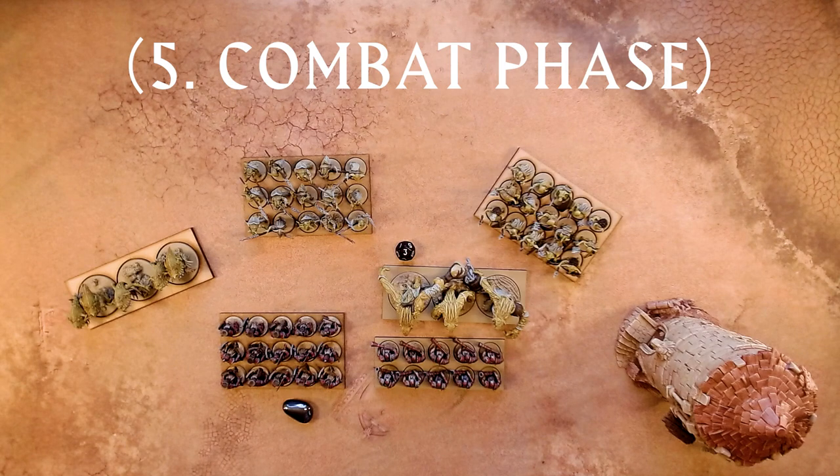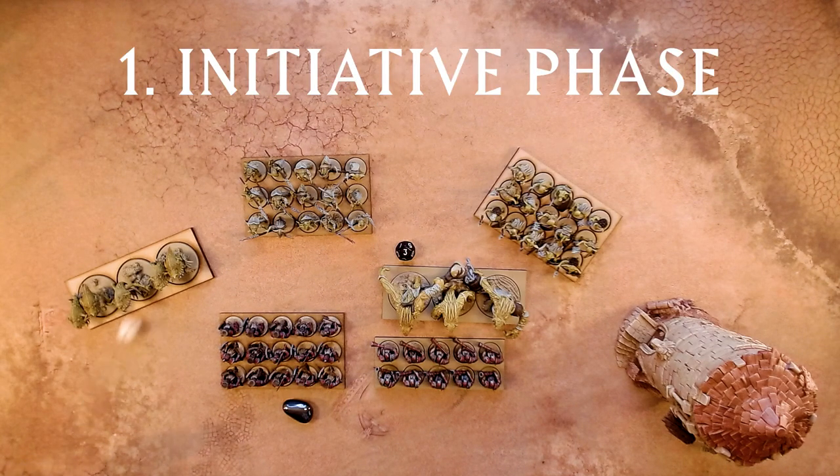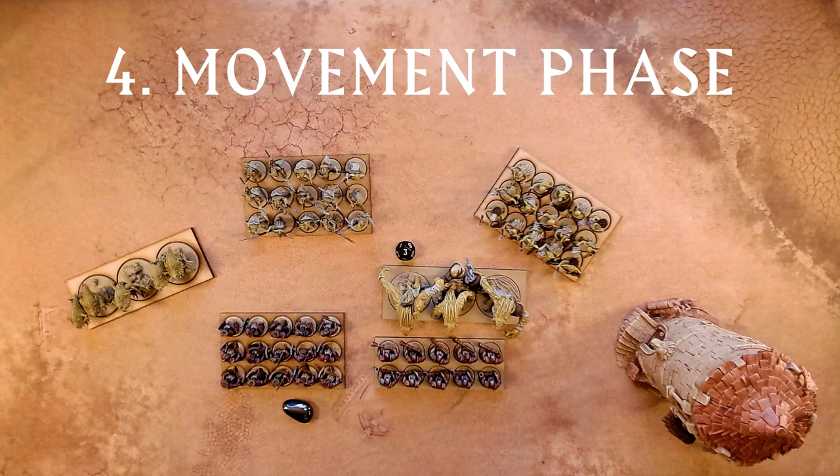Nothing's in combat so it's the end of the turn. On round 3, the goblins again roll to seize the initiative — a 1 is again not going to do it, so the initiative stays with the dwarfs. With the dwarfs' shooting resolved, that's the end of the shooting phase for both sides, and so we start the movement phase.